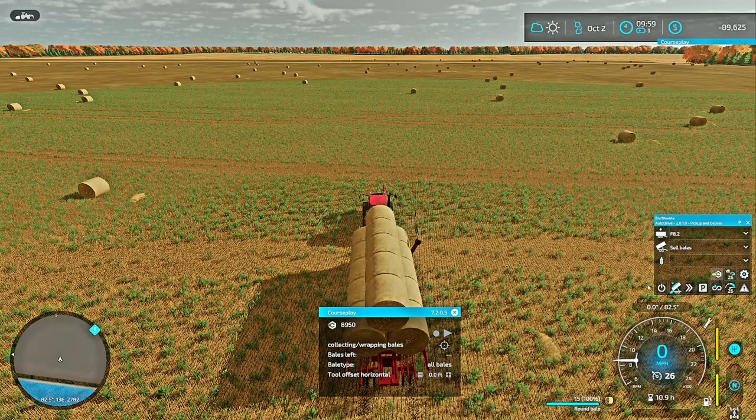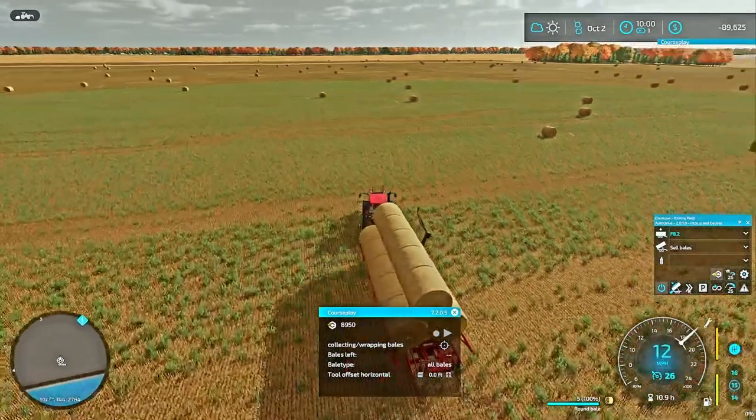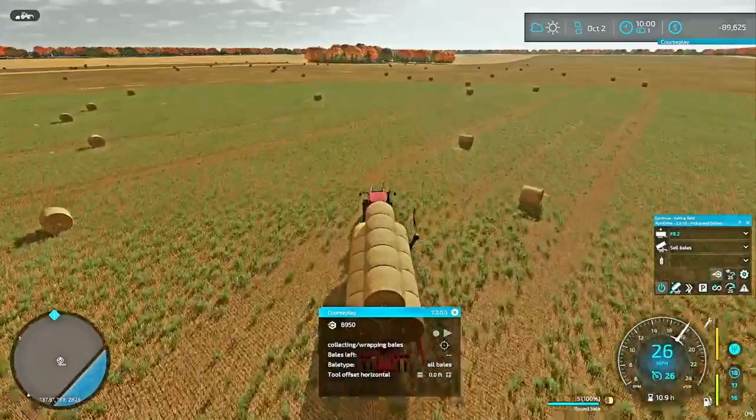I'm going to click my Course Play button and then hit Go on AutoDrive. What this Course Play button does is, when it comes back, it will enable Course Play once it hits Field 8.2. Now it's going to run to Field 8.2 and I'm going to let it get out of these bales here before I click Continue.